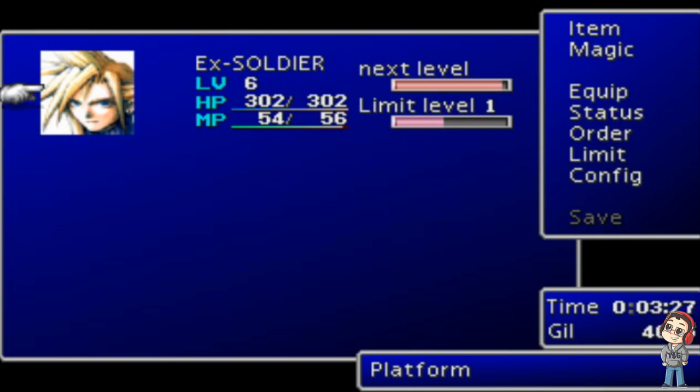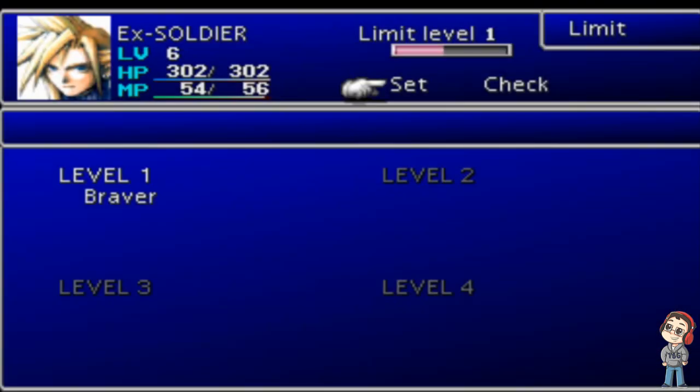In this game, we have limit breaks — they're kind of like the desperation attacks in Final Fantasy VI. Basically, every time your character gets hit a lot, the limit bar will fill up. It's kind of like the trance gauge in Final Fantasy IX. However, unlike Final Fantasy IX, these limit breaks don't wear off. Once you hit limit break, you have the option to use it or not use it, whereas in Final Fantasy IX, you had no choice but to use it.